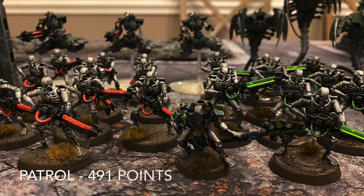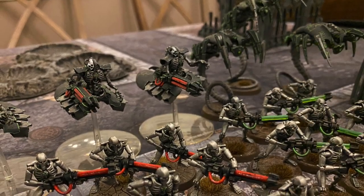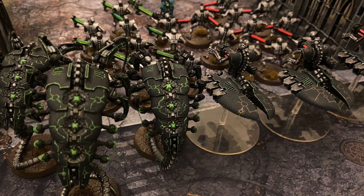Up for the Necrons, we've got a Cryptek with a Chronometron and Veil of Darkness. He is going to be surrounded by two groups of 10 Warriors with their Gauss Flayers. We'll have three Necron Destroyers and three Canoptek Wraiths.